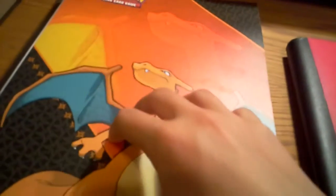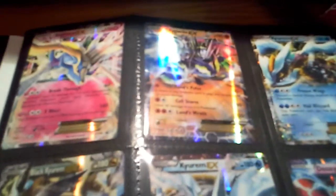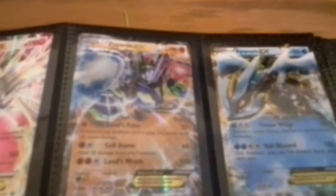This is my regular EXs. My regular EXs start off — I have Zygarde EX, a Kyurem EX, a black Kyurem EX, another Kyurem EX — I think it's the same thing? No, it's not the same thing. Dioxus EX, Aegislash EX, Glalie EX, Evental EX, Shining Rayquaza EX, Darko EX, Glalie EX.